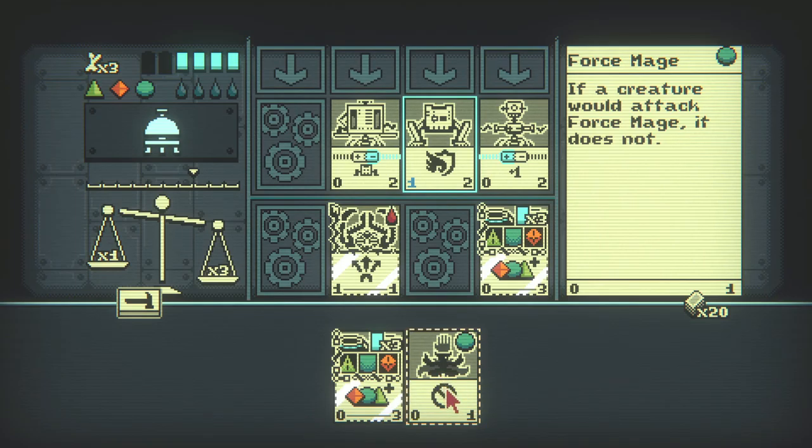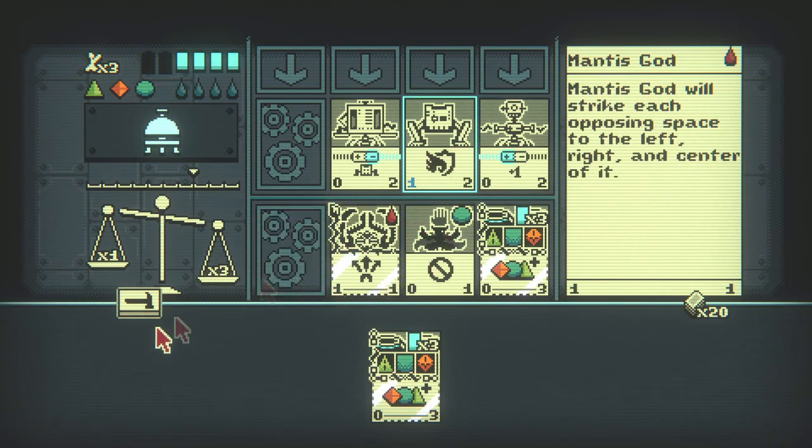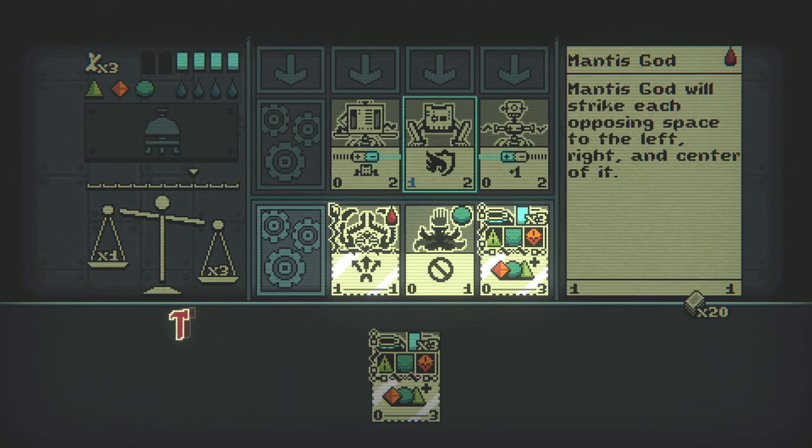If a creature would attack force mage — wait, never mind, I was putting a comma in the wrong spot. Anyways, we should be able to just summon this. I'm not seeing any changes up here which is the confusing part, but this nullifies their attack and we're just gonna deal damage now.